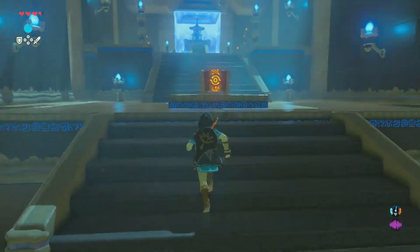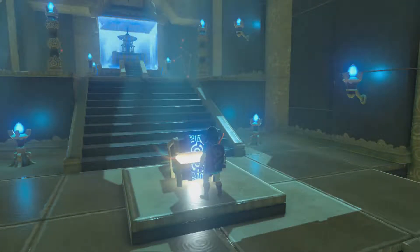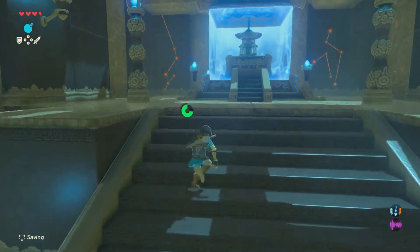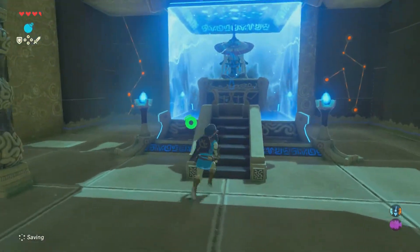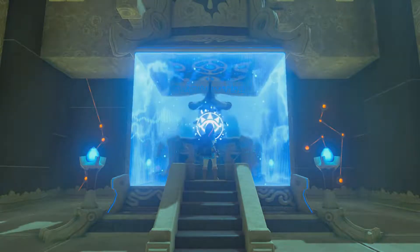Oh, there's another chest — wow, there's a bunch of chests in here. Go to Kakariko Village when you're in an early playthrough. An opal. You get money, you get a sword, and you get a shield. Two swords — we got two swords, actually. Awesome.